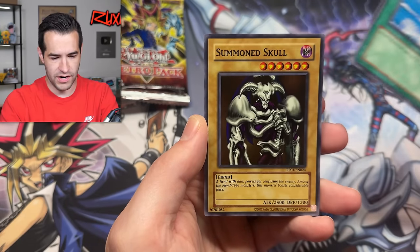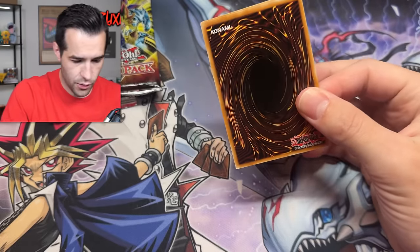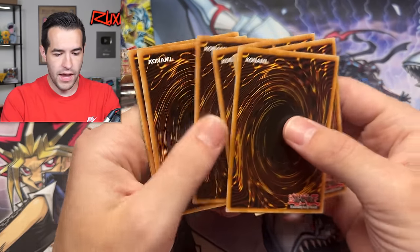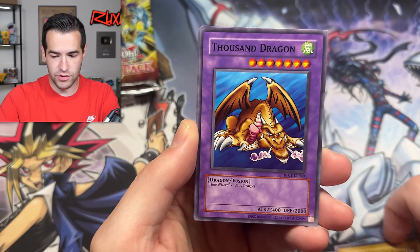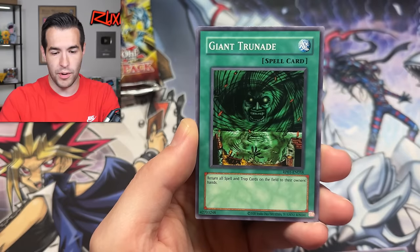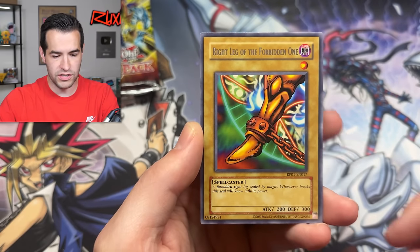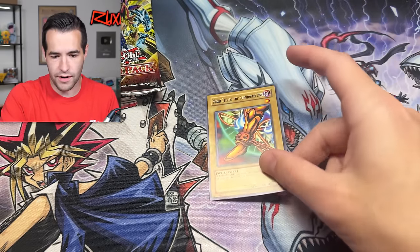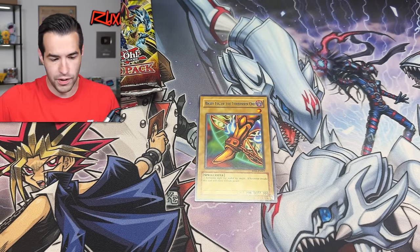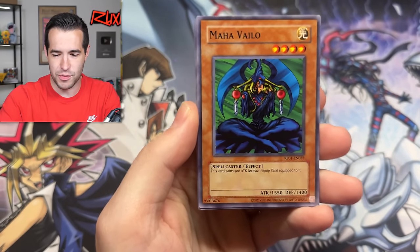Umi Ruka — water might not happen. Summon Skull could be playable, it's a one-tribute 2500, definitely better than Curse of Dragon. Two Trap Holes is really nice — last time I only got one, and when there's not much monster removal that's pretty good. Giant Soldier, I'll consider it. Nimble Manga, you need three of those. Giant True Nade — not as good without back row. If we pull Exodia I'm playing it, even though there's not enough packs to complete it, I hope we pull it.